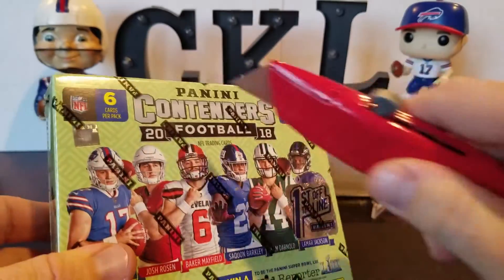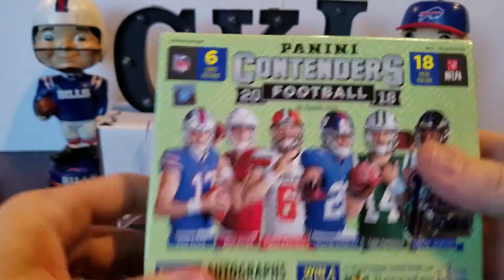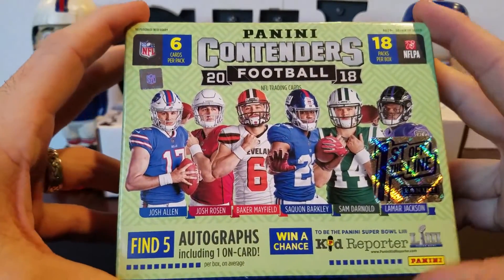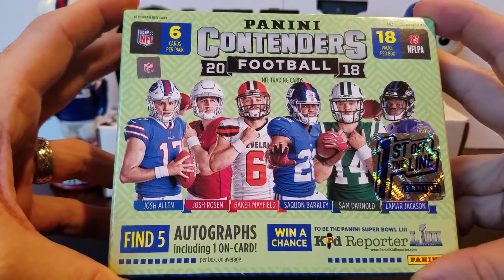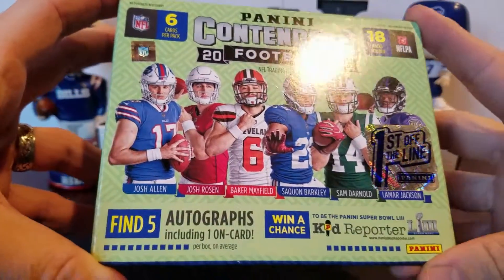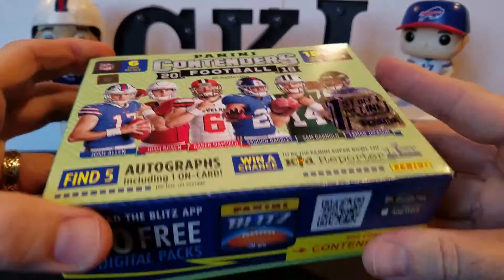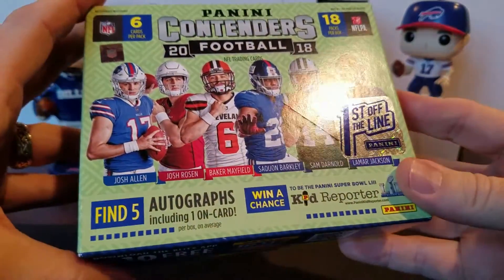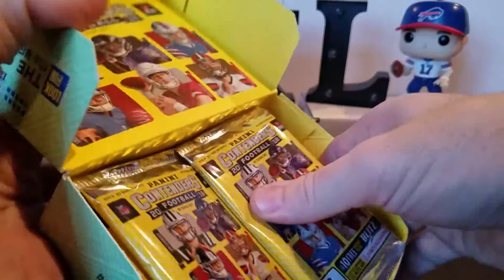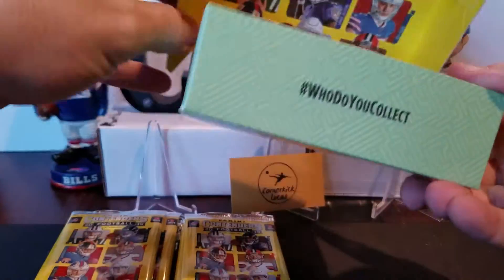We opened some retail. We did get some points, we also got some autos and memos — nothing spectacular, so we're really hoping we can pull a little monster action out of this. Contenders checklists are huge because they still have lots of the old rookies that were in the Draft Picks checklist who unfortunately are still on practice squads or even got cut. They added some new rookies like Leonard from the Colts, and of course there's more Philip Lindsay cards. So the checklists are going to be huge, but unfortunately you're still going to end up with probably some autos of some scrubs. But such is life — hopefully we hit a monster. You've got to stay optimistic.